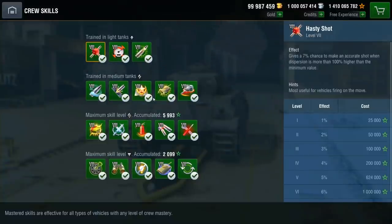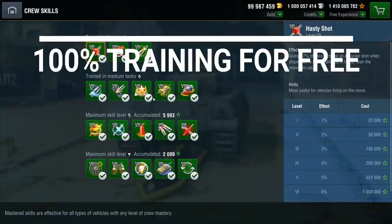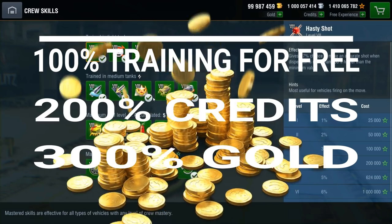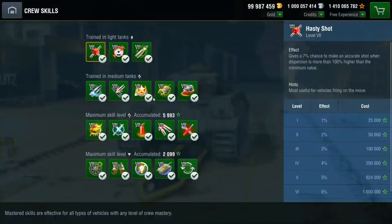Wargaming have come up with a plan to distribute that elite experience. If you use just elite experience, you get a 1-to-1, 100% acceleration of your crew skills — so 1.1 million elite experience gives 1.1 million crew skill experience. If you also use credits, you get 200% acceleration, so 1.1 million elite experience gives 2.2 million crew experience. And as you'd expect, there's also the option to use gold, which gives triple the crew experience.